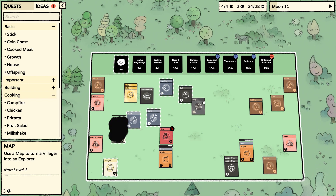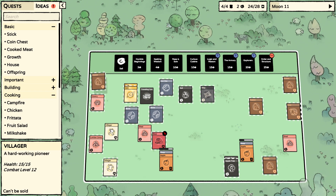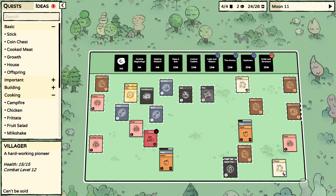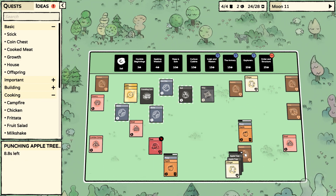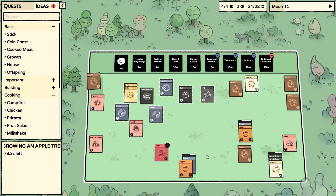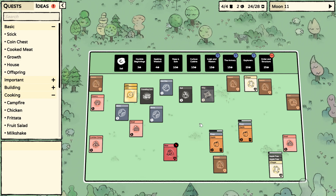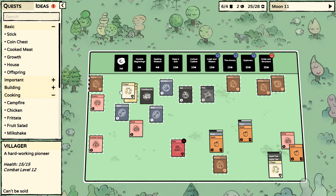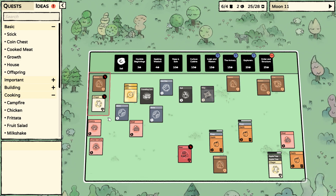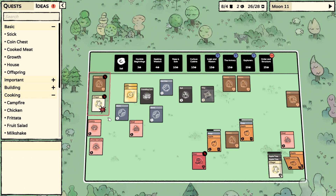I put the whole stack in, which is why it gave me all of them. Apple trees — get on that right away. Start killing a rabbit. I can't afford having this many of them.